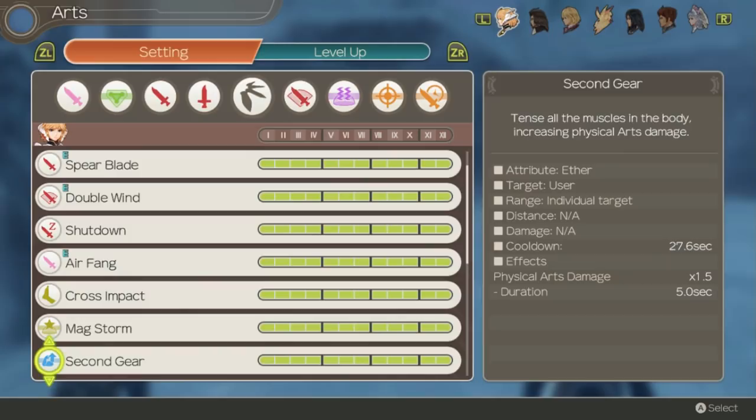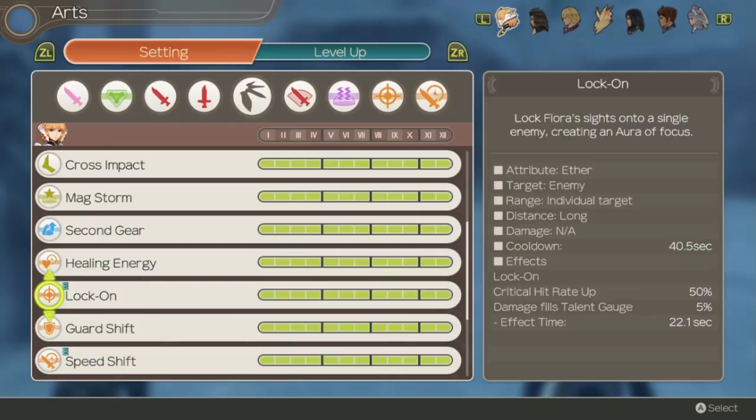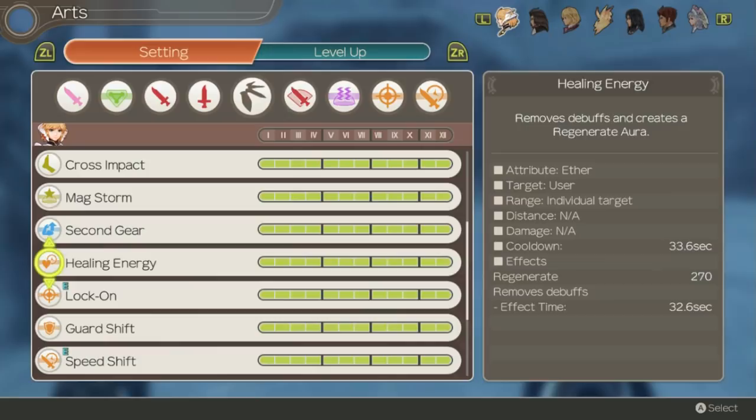Now Fiora has four auras and all of them focus on pretty different things for vastly different setups, and I'm going to focus mostly on my favorite setup which is typically considered the best. Healing Energy gradually restores Fiora's HP and removes debuffs if you aren't already running debuff resist. Self regen can be useful for certain builds that focus on regeneration tanking with critical restore, but it's going to be a little bit lacking as a damage aura. Still, if you want to use Fiora more as a tank this is a good aura to have.